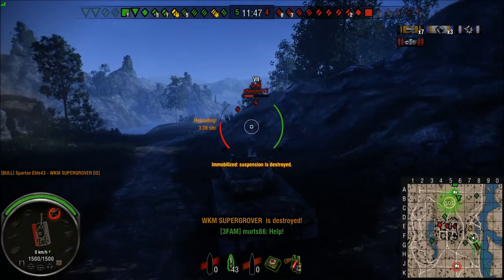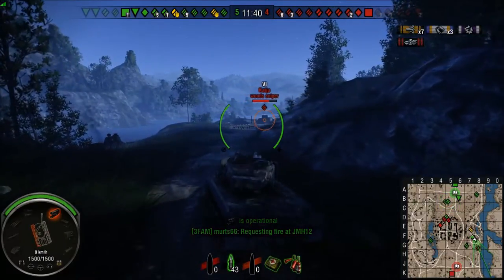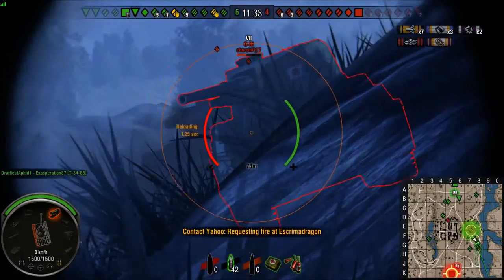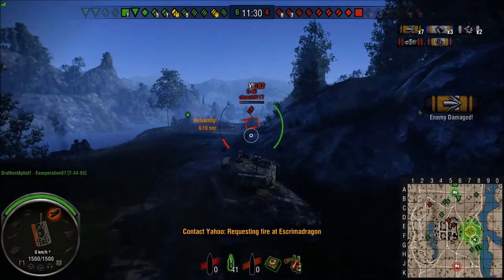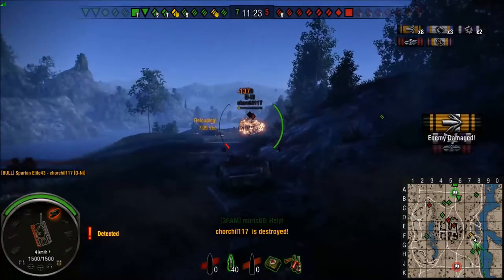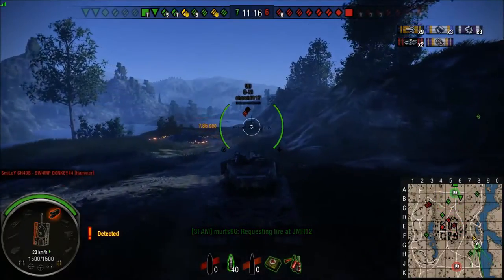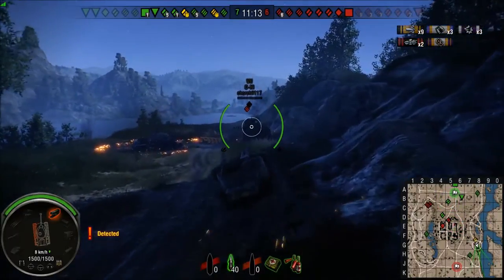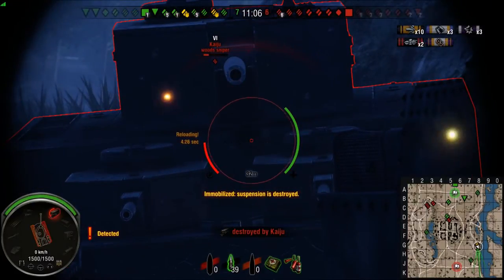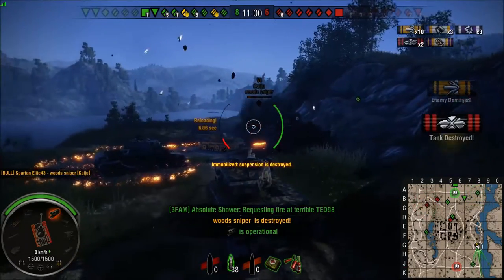That shot still managed to pen. He tracked me again so I'm going to pull up and get into this Kaiju and this Oni. Right into the side of his turret again. Our light tank dies. And right through the side of his turret one last time to finally finish off the Oni. Now that Kaiju, he doesn't want anything to do with me — he already knows it's a foregone conclusion; he couldn't take me when they had three of them against me. Shot into him, he tracks me. This tank is so good at catching people off guard with the amount of armor that it has. And there's the last shot to finish him.